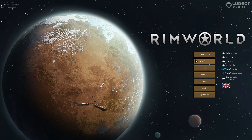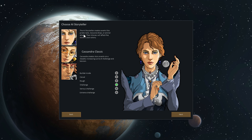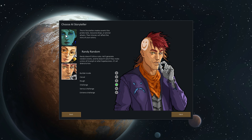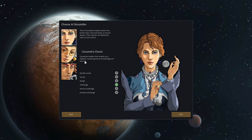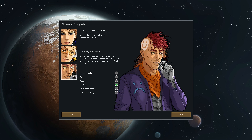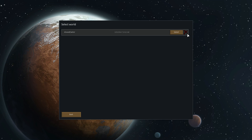We'll just save and finish. So let's create a new colony. This is the thing that controls what events happen. Classic is a steadily increasing curve of challenge and tension. Base builder gives you more time before negative events happen, and Randy Random has random events occur that might not make sense and might be horrible. So let's do that.